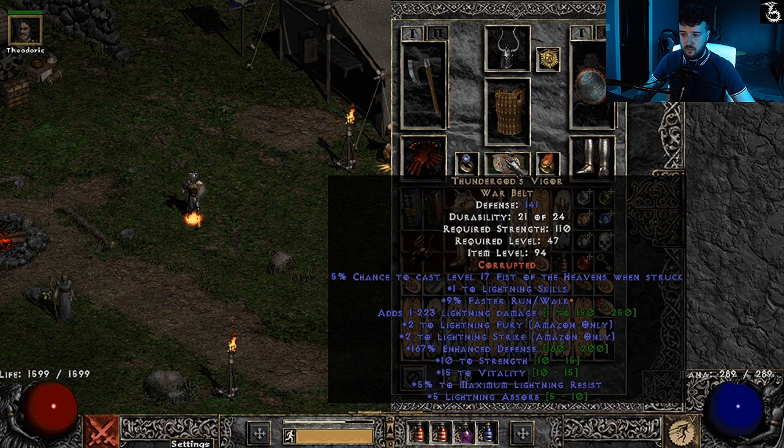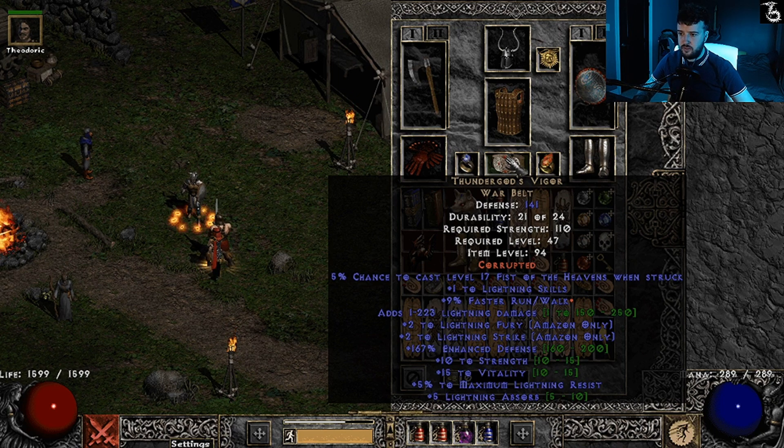I'm using Tgods — my friend is borrowing my other Tgods which is corrupted with 5% block, better strength, and better lightning absorb. Normally I'd be using that, so right now I'm sitting at 72 max block instead of 75. Lightning absorb is pretty essential when doing ubers against Mephisto and Diablo's lightning.